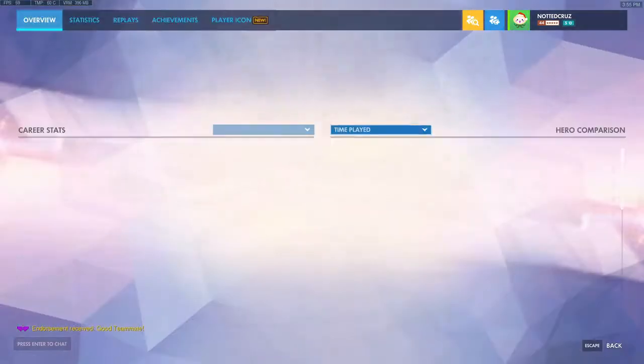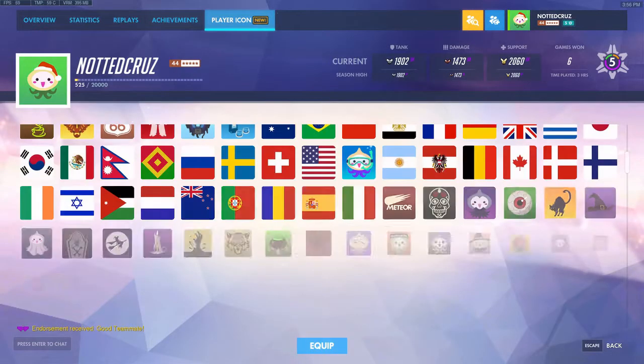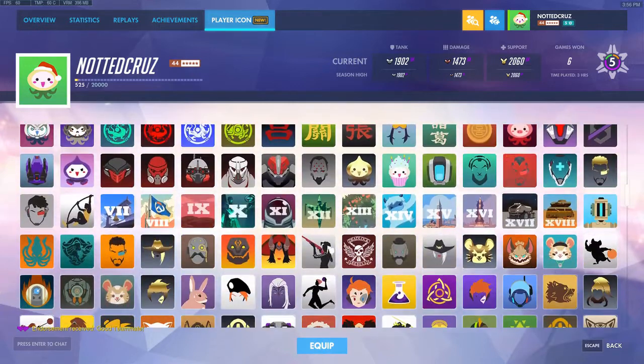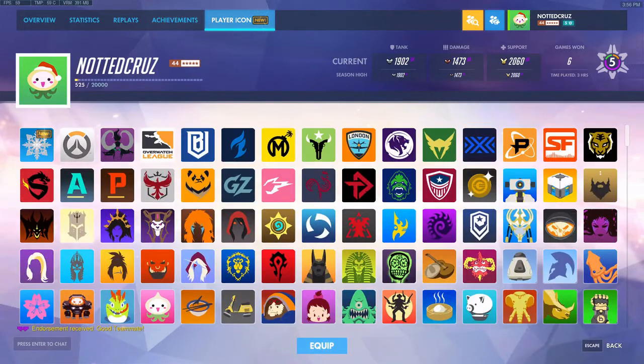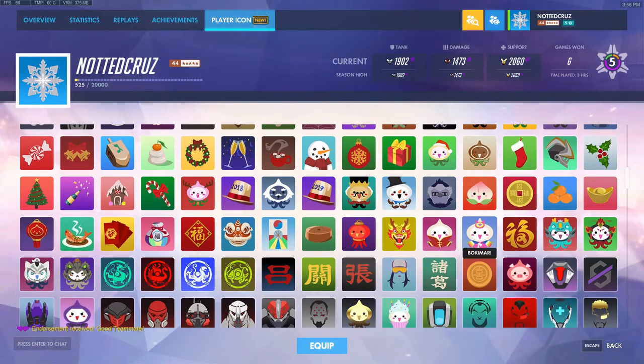Let's take a quick look at the player icon we got. It is here somewhere — oh, it's at the top. It's a snowflake one, like what we've gotten in the past.